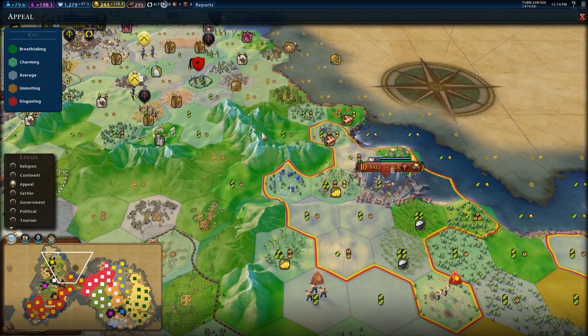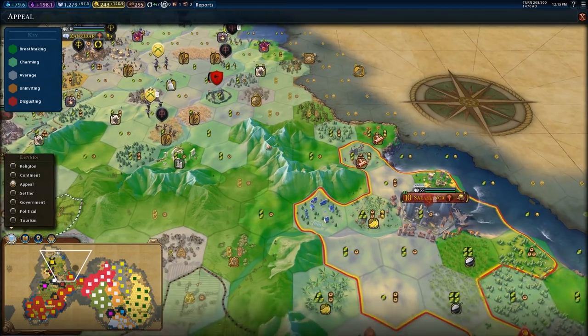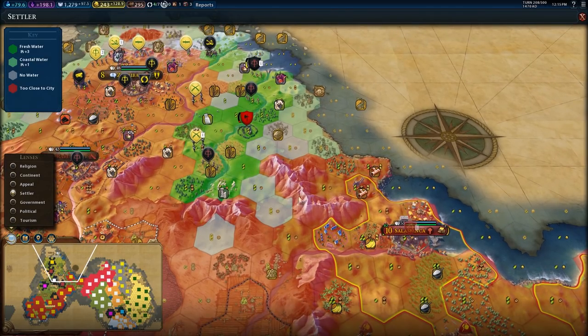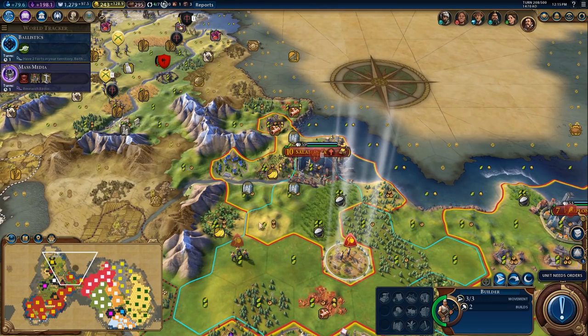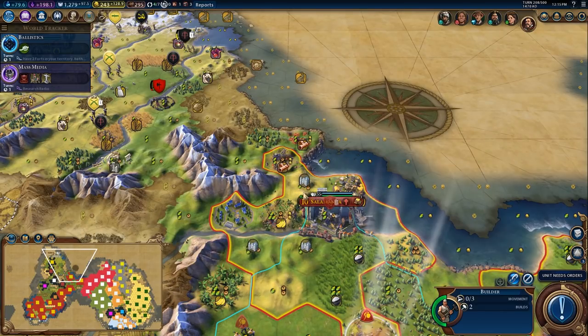There's definitely some national parks in here. Right here, there's a national park. I would need to settle a city right there and then buy all these tiles in order to make this into a national park. So that will be an option potentially down the road. This city could probably just use some production. Let's go get some production.